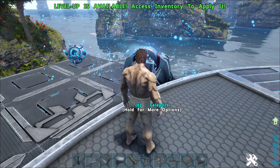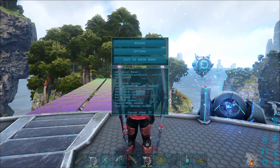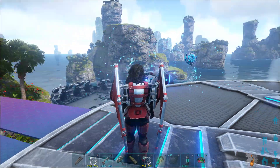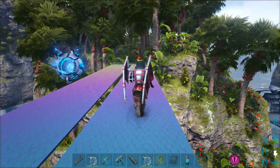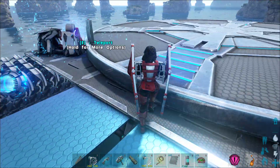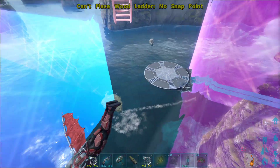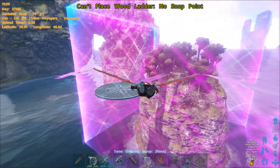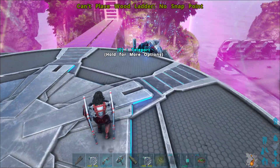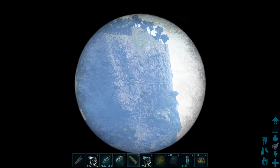Now I'll switch over to my online map real quick and show you this in action. Here we are on official — this is an actual official PVE server. I've got a teleporter built just like I was showing you, very similarly to how I was showing you. It's hanging out off the edge of this warp point zone — just floating out here off the edge. It's really convenient for getting home because I live in the ocean biome, but my base is way over there on top of that pillar.